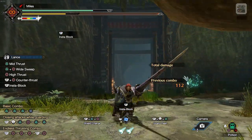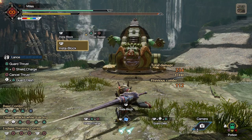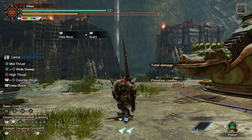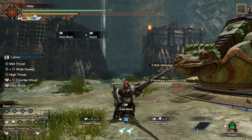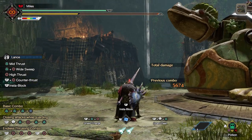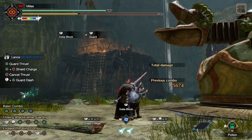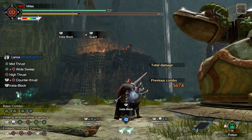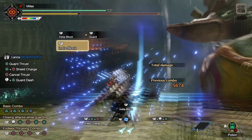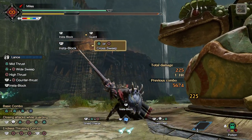InstaBlock is the single best switch skill that Lance has access to, assuming you've given yourself enough time to learn its intricacies. This switch skill replaces the regular guard — the shoulder button one — with InstaBlock. With it equipped, instead of blocking straight away, the character will do a funny little shield wiggle, and after that shield wiggle, InstaBlock will act like a normal guard. But during that shield wiggle, there is a small window to super counter. If timed properly, a large cross-shaped flash will occur and you'll block the monster's attack without taking any chip damage or stamina consumed.